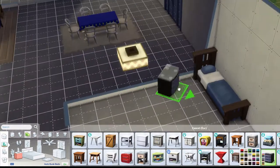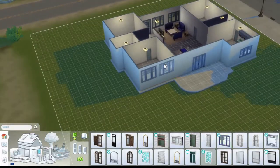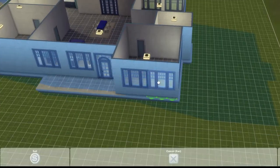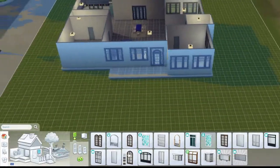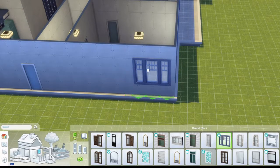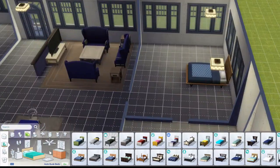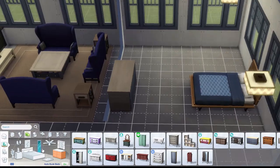Now it's the kid's bedroom. Technically since I'm just starting, he won't have any kids yet, but it's for future-proofing. My first sim will be a he. I'm adding a lot of windows — though I don't keep them all double-paneled in every room because after a while it's too many windows. Now we're furnishing the master bedroom.